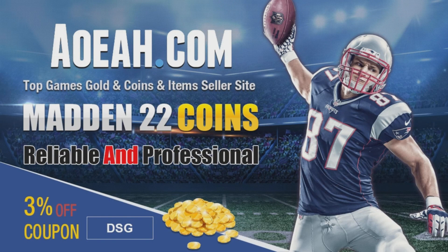If you're looking for the fastest, cheapest, and most reliable coins on the market, be sure to check out AOEAH.com. Be sure to use discount code DSG at checkout for 3% off your order. Link will be in the description and in the pinned comment down below.